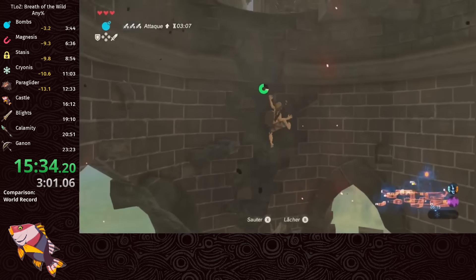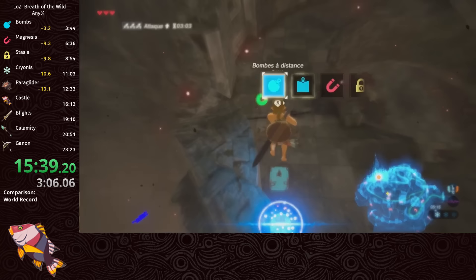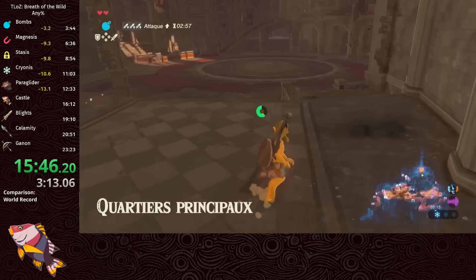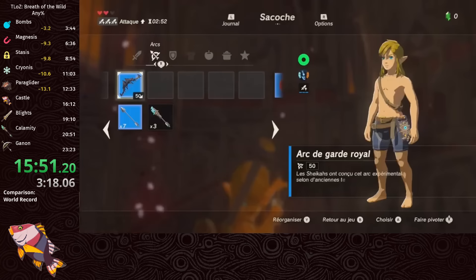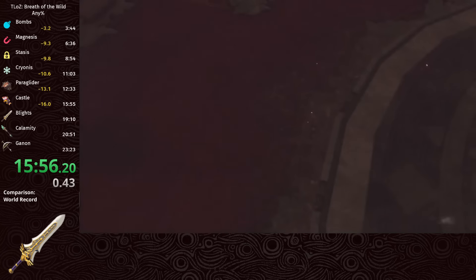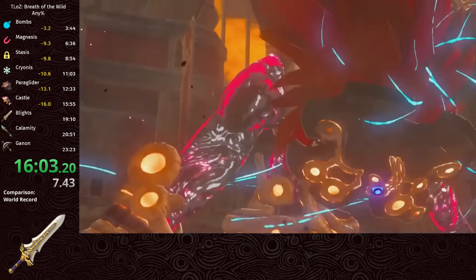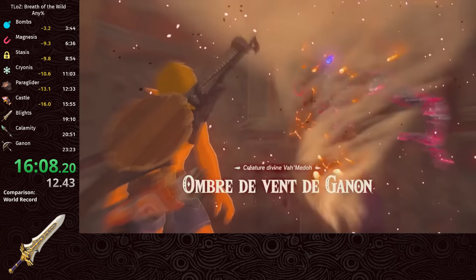If you don't complete the Divine Beasts, the game sends the blights back to castle to defend Ganon, and they have to be defeated back to back without dying or you respawn at the start. Fortunately we've got a few tricks up our sleeves, with the first being wind blight skip. We use this setup to place Link just outside of the cutscene trigger, and aim at a specific texture on the wall, so that when we enter the fight, it freezes our arrow where wind blight's head is. This constantly deals headshot damage as we let the cutscene play, killing the first blight in a single shot.